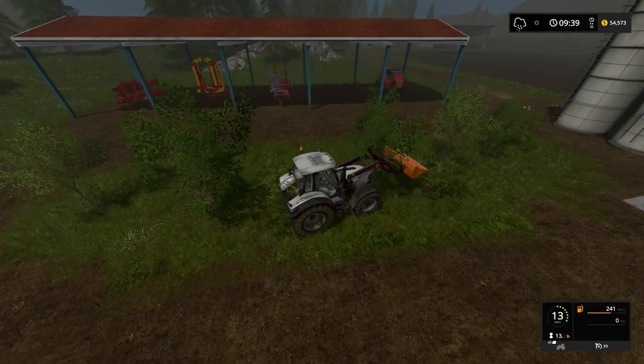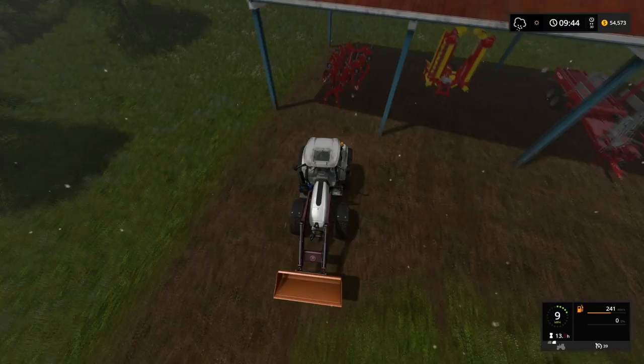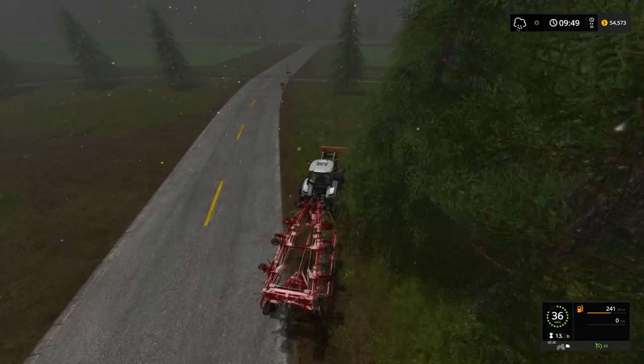So now we can get the old... let's see, what are we going for? Hay. Which means we can Ted it first. We need to fill our barn back up with hay because we are out and we need it for sheep and cows. I think we can Ted in precipitation — we cannot harvest, but I think that's the only thing we cannot do.